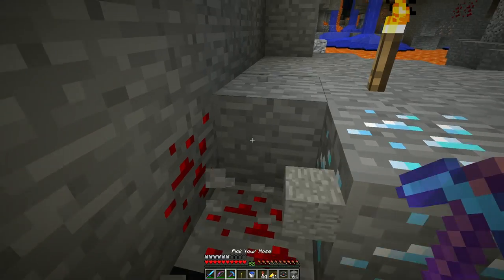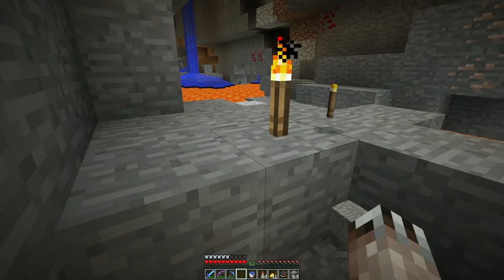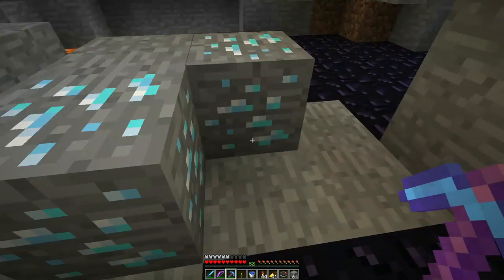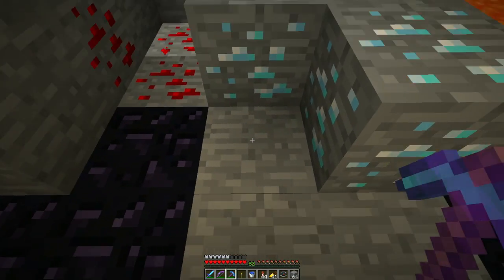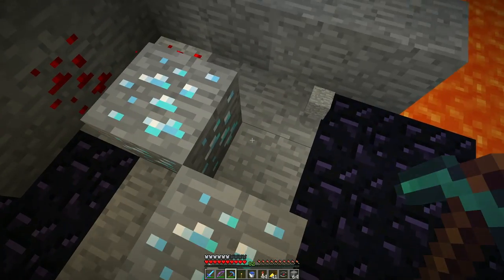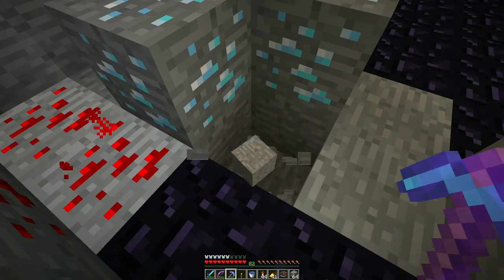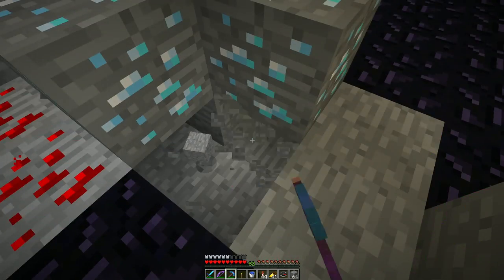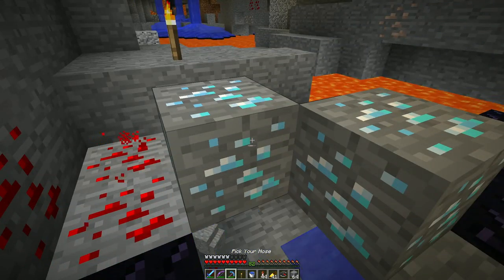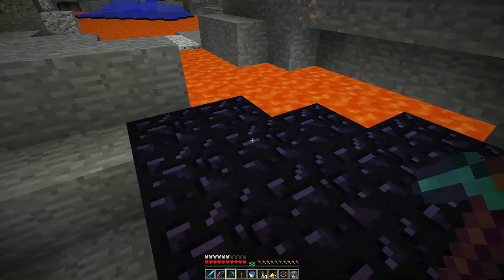When I do find diamonds, I always dig around them and then dig underneath them, because you never know when there's lava underneath and you don't want your diamonds falling into lava. Diamonds generate in two-by-two-by-two veins. So if I dig into the corner here, there and there — I'm only going to get two diamonds out of this. But hey, it's two diamonds. Very nice.